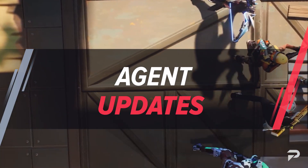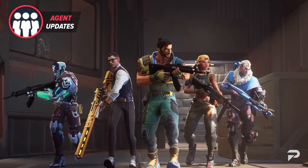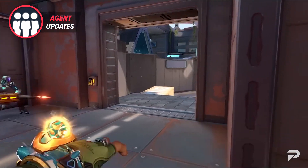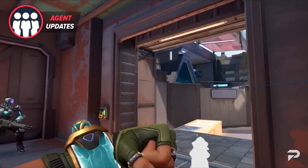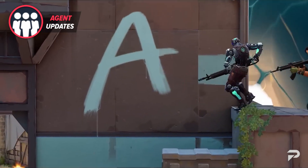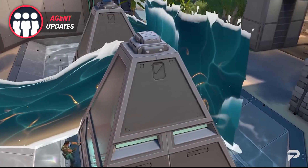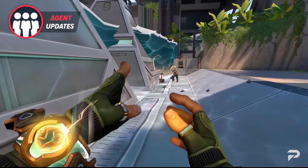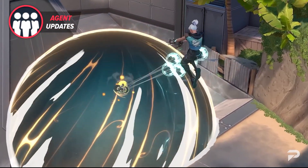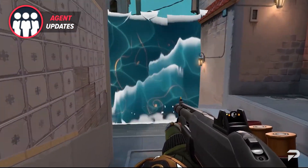Moving into Agent updates, with the release of patch 5.08, we have the debut of the new Agent Harbor. If you want to learn more about Harbor before you get your hands on him in-game, be sure to check out our Harbor Abilities Revealed video posted on our channel last week. Harbor is the newest controller agent coming to Valorant and his kit is themed around water. With his waterbending abilities, you can create different versions of tidal waves to block vision with his walls, create cover with his new cove, and use geyser spouts to seek out and stun your enemies. Be on the lookout later this week for our tier list to see where we rank Harbor amongst the different controller agents and all other agents in the current meta.